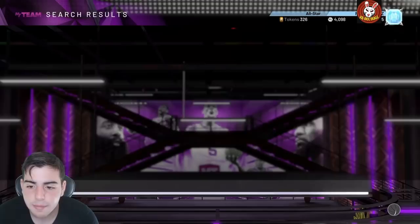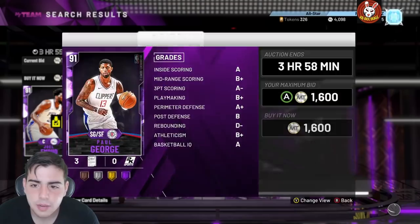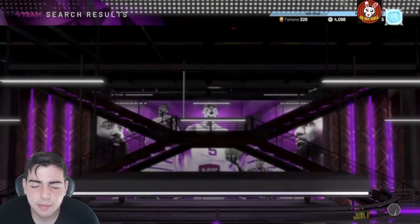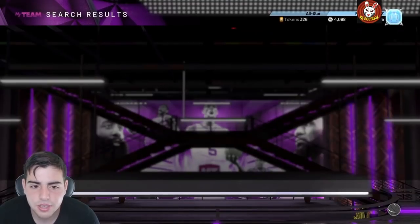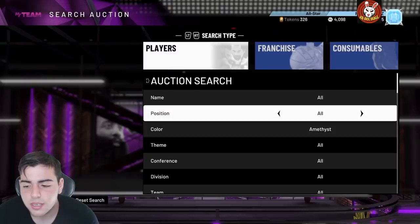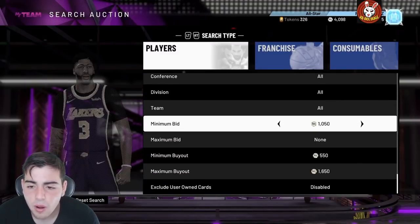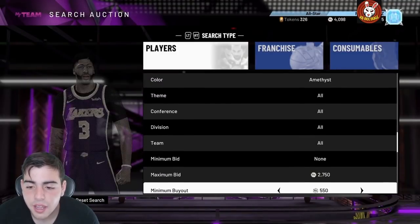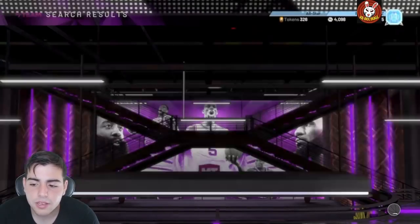The only cards that will ruin this filter are Embiid and Jokic. Dan Marley — I believe his price goes up because he'll be out of packs in about two days. If you can get Dan Marley for 1,500 MT, you can make a little money there. I'm going to sit on the night filter to get my MT back up with amethyst cards, then hop on the spotlight sim filter. Once you get at least 10-20K, the spotlight sim filter is going to be really really money.